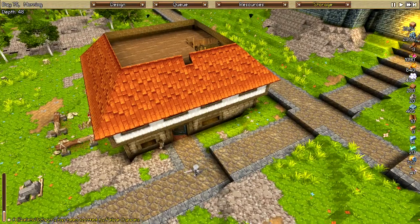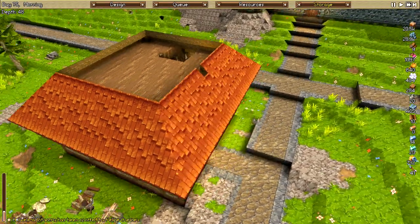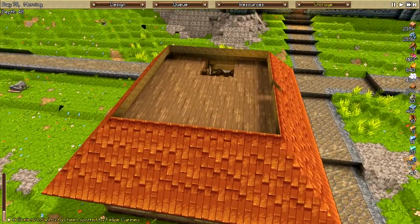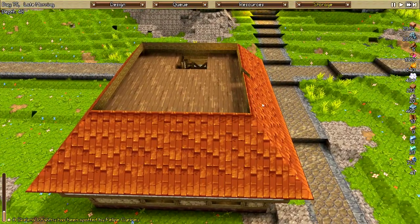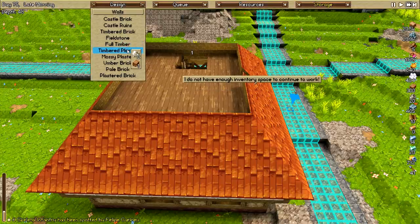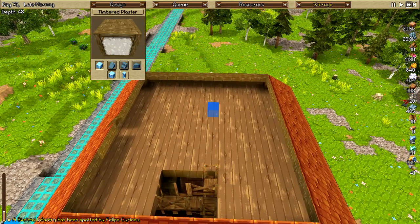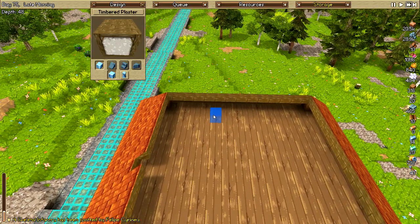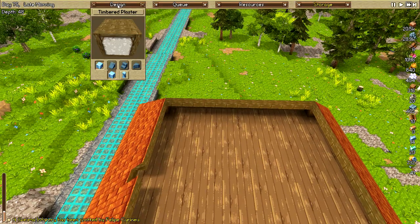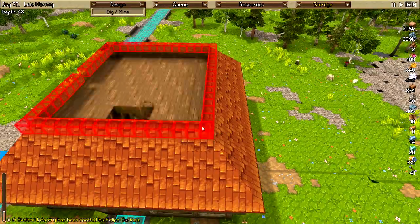It just seems like it'd be a little bit ugly to have just a straight-up point. I guess it wouldn't change the height of the roof any. I'm thinking about doing more timbered plaster — I should have done it the last row. I gotta take this whole level back out. There we go.